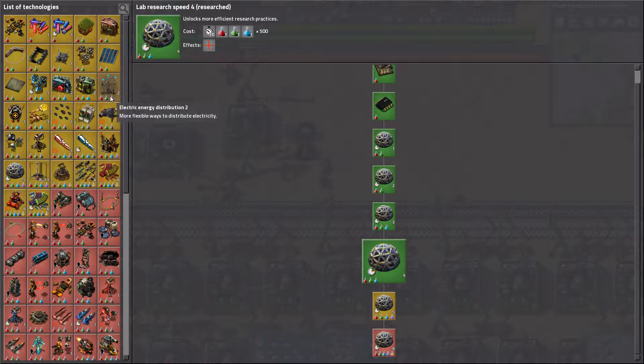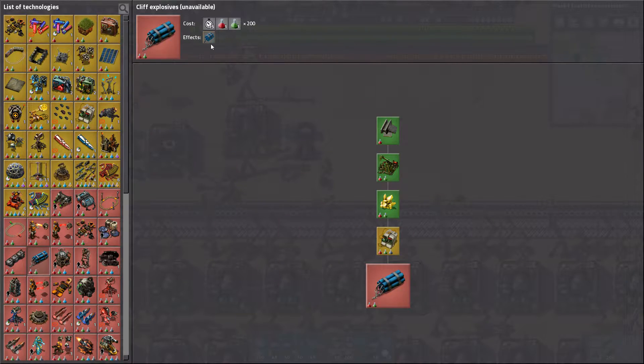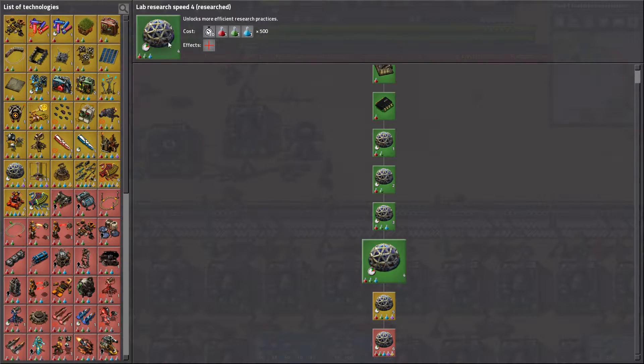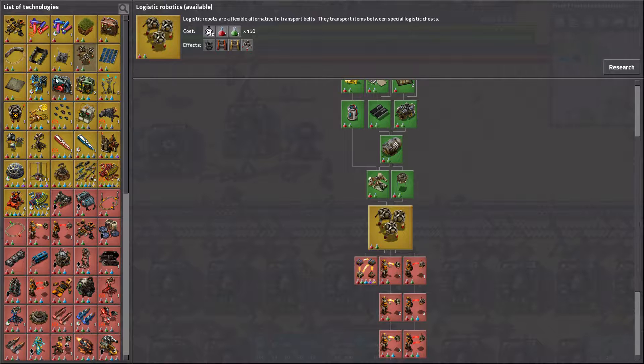I'm also going to do the research for explosives. When we get sulfur, we can make cliff explosives, and even though I don't really like using them, I am going to use them for you to make it a bit easier when it comes to the boss.